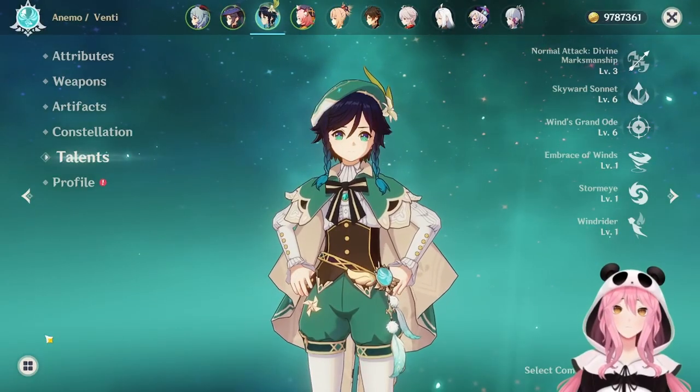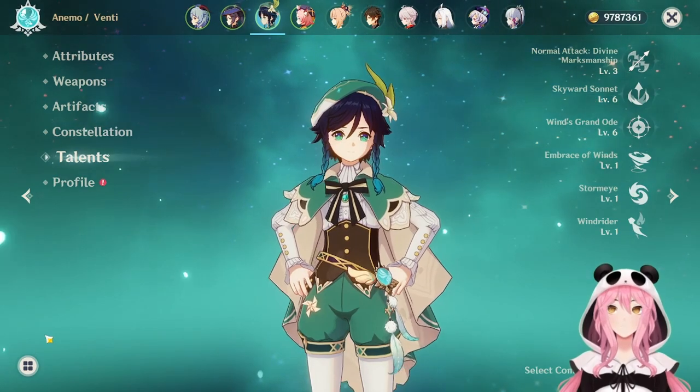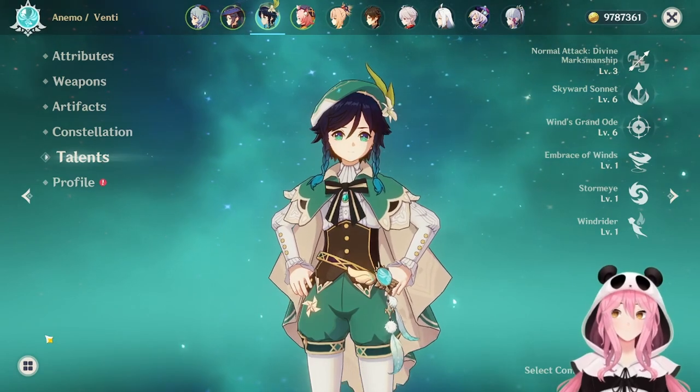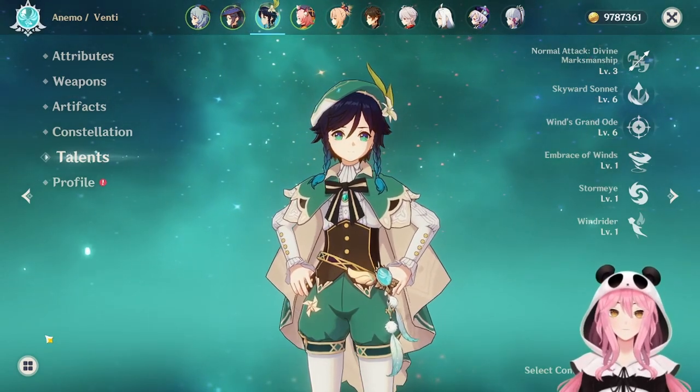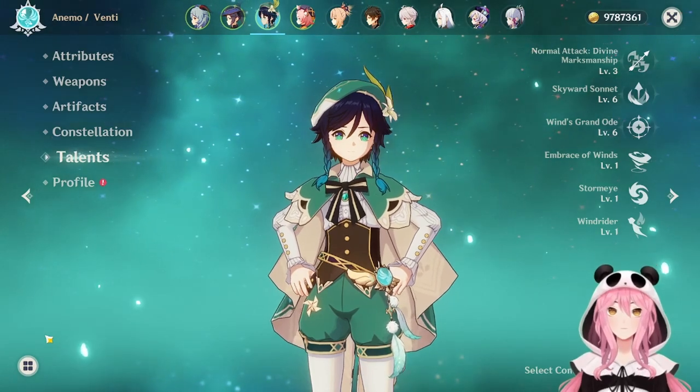Venti is primarily used as an off-field DPS, primarily supporting your team with his burst, as well as providing a bunch of other utility buffs thanks to his ascension talents, as well as his artifact set, the Viridescent Veneer, which we'll talk more about in a sec.